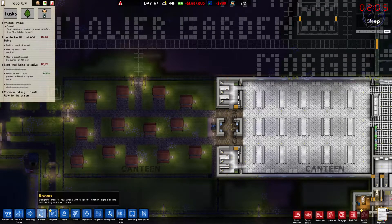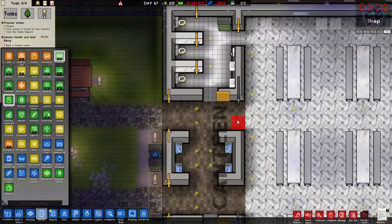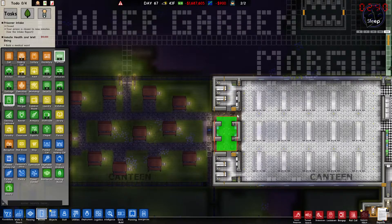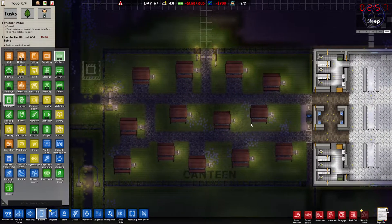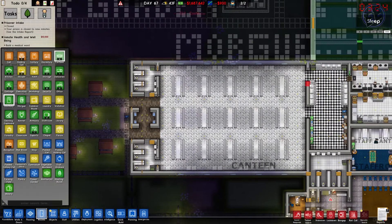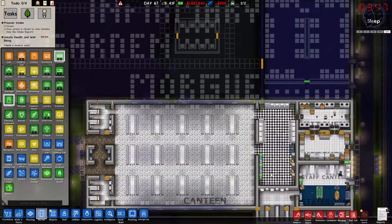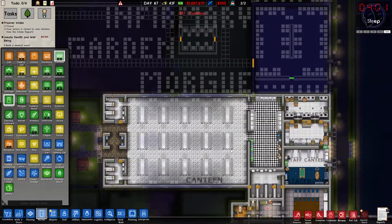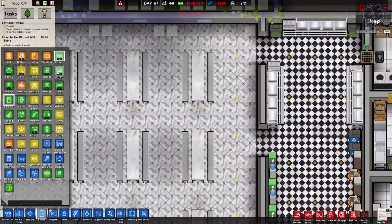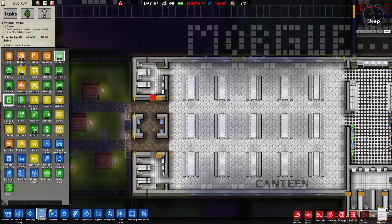Since the rooms-under-doors mod isn't working, when I go to rooms and select canteen, I can't put canteens where the doors are. So I'm going to remove the canteen zone from that area. But the no-room-requirements mod is working — as you can see, this is classified as a canteen without having the serving tables. And we've got bathrooms right there too.